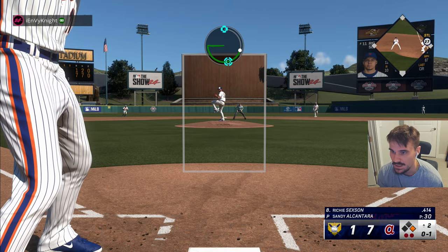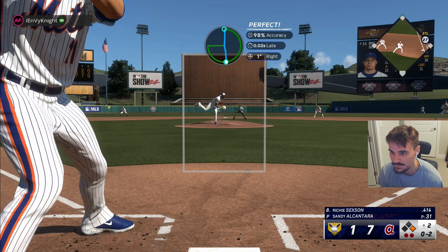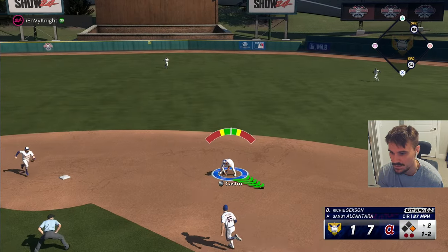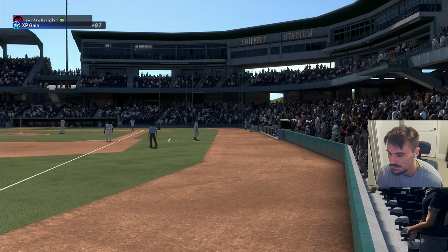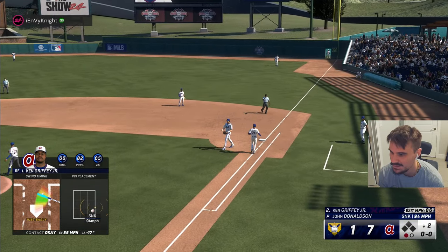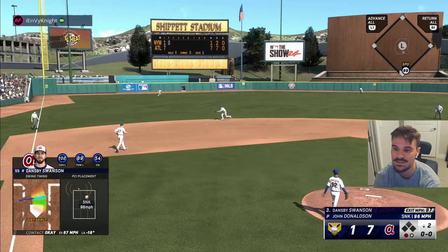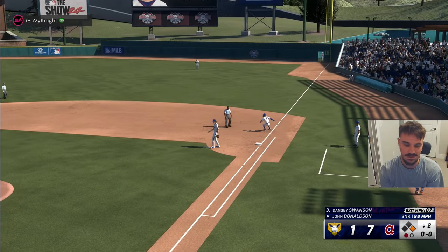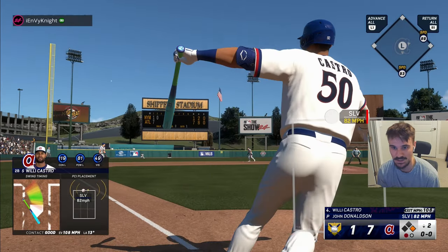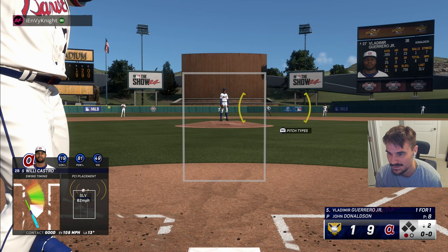First pitch to Griffey — he went sinker, I was looking fastball, got on top of it. Back to back bad swings by me. Dansby might beat that though — he's going to. I thought they fixed that in this year's game. Willie Castro down the line — let's go! Willie Castro is a freak, dude, especially with that boost on. I didn't even get that, man — these lower difficulties. I'm swing happy; I feel like I'm hitting everything so I'm just swinging at everything.